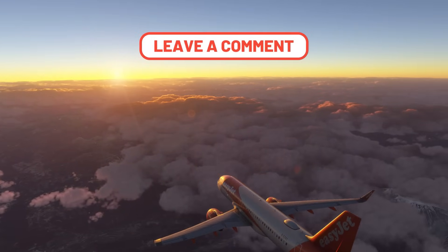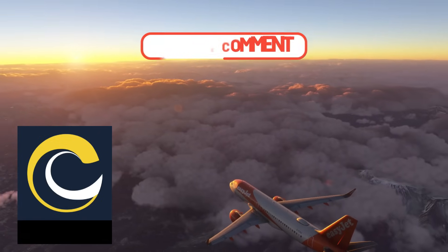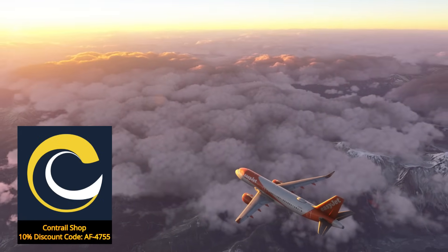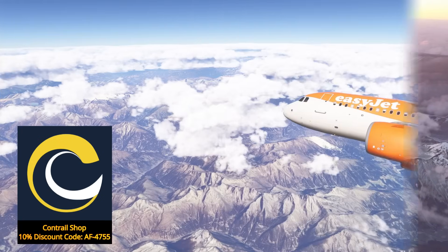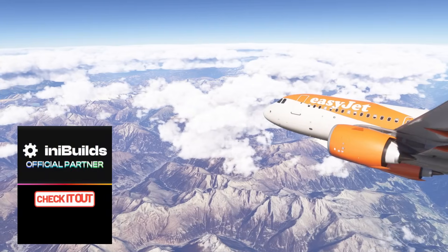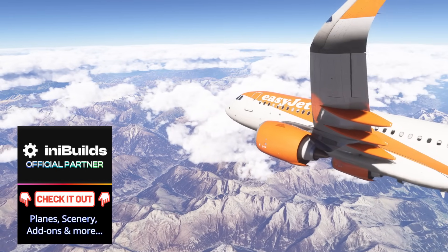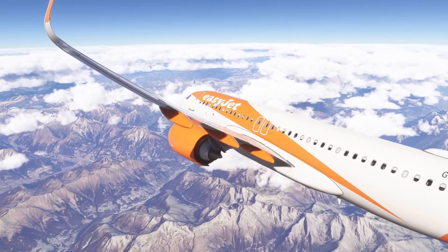Remember, if you're purchasing products from the Contrail store — utilities, scenery, etc. — make sure you use our special discount code; the link is in the video description down below. Also don't forget to check out our channel partners, IneBuilds, for fantastic aircraft and quality airport scenery. That link in the video description below also helps support the channel, so a massive thank you to all of you that use that.